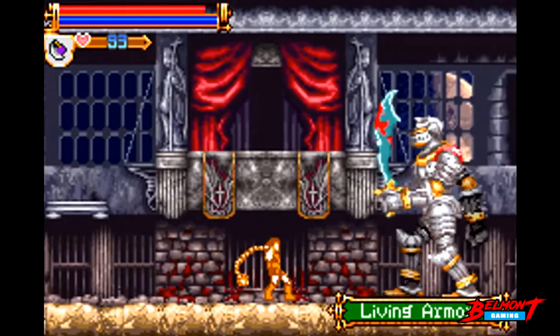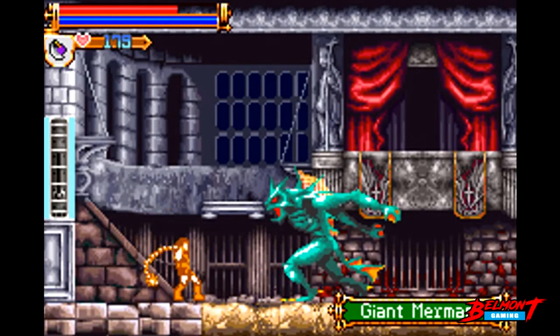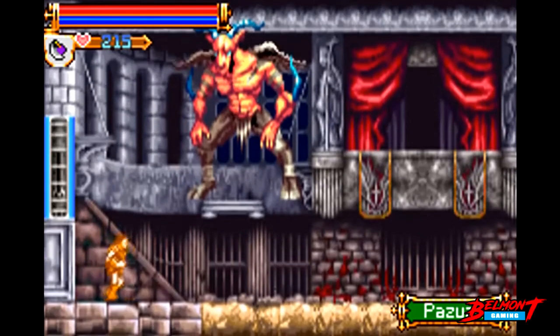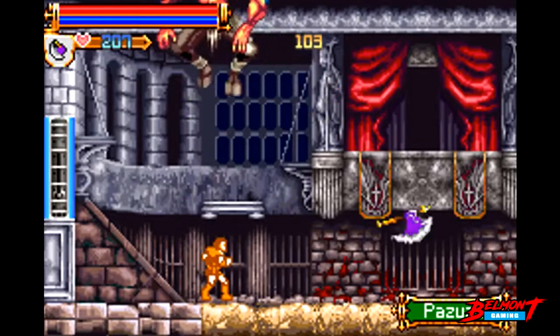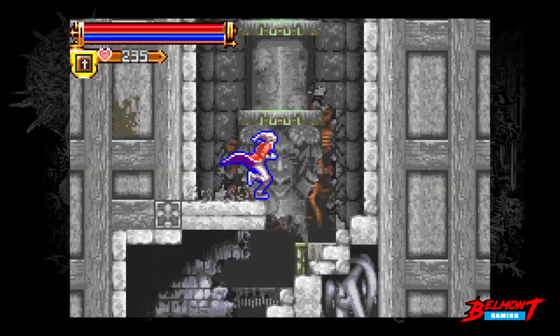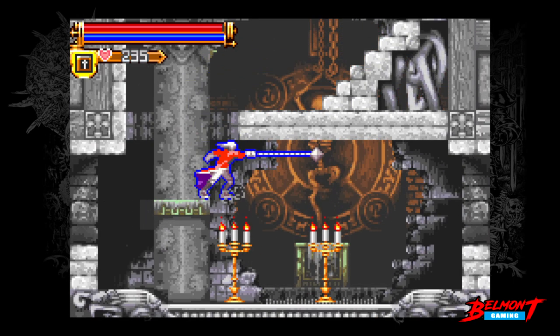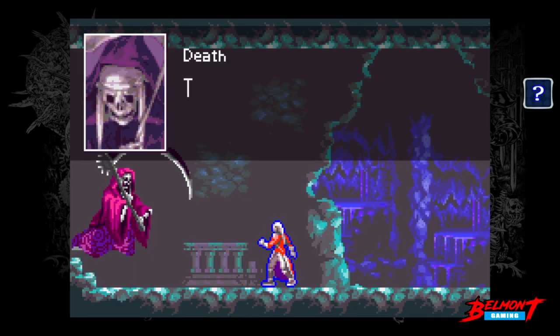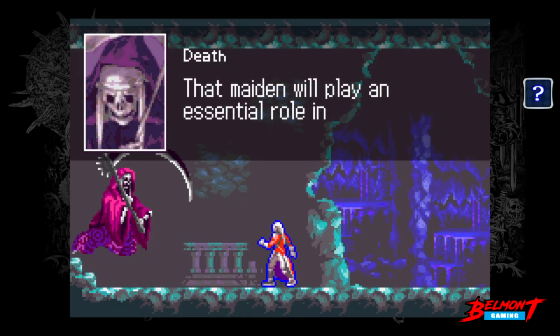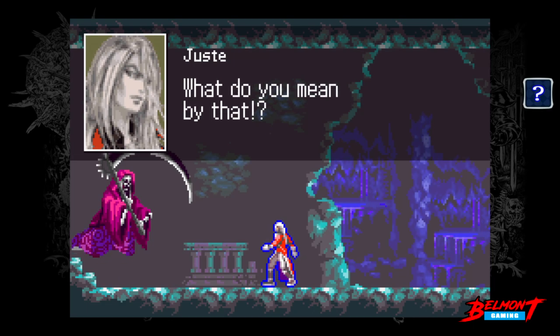A peculiar extra: if after beating the game you input the Konami code at the Konami logo, you'll get to play as Simon Belmont. This is challenging, fun and interesting — though it's hard as shit. There's also a hard mode for all you aces out there. And lastly, there's a forced no-spells mode too. Feel like testing out your raw combat power? This is the mode for you.